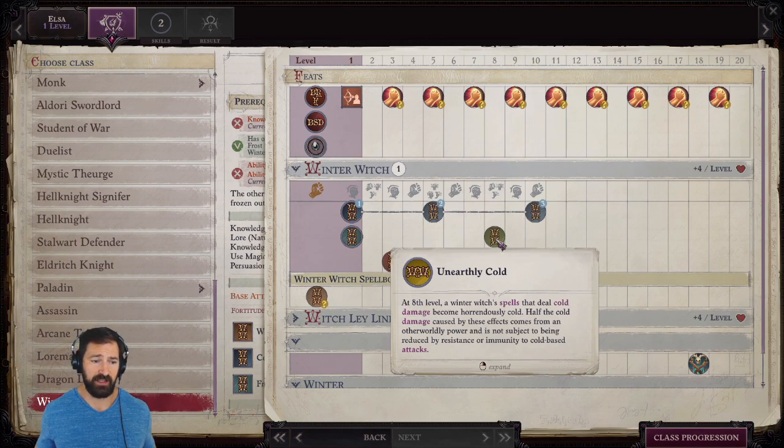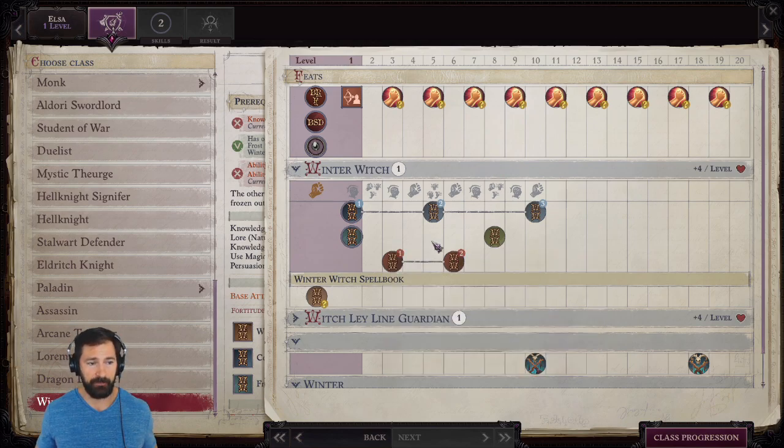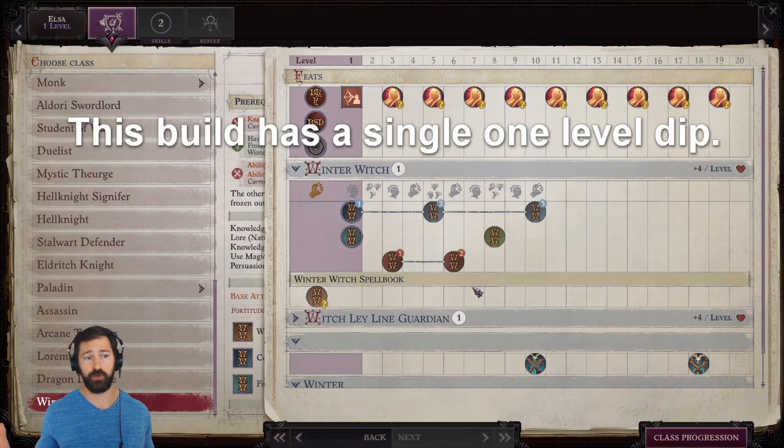At 8th level we get Unearthly Cold — if you deal cold damage, half is cold and the other half is untyped. This isn't great for us because we're taking Ascendant Element Cold, so our cold damage bypasses immunity automatically. The major drawback of the Winter Witch is that the witch spell list is garbage for cold spells — you don't get good cold spells until 6th through 9th level. Our solution is to take the right archetype and a couple of single-level dips in other classes.